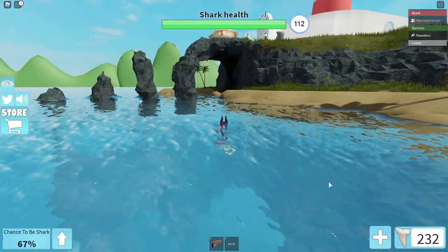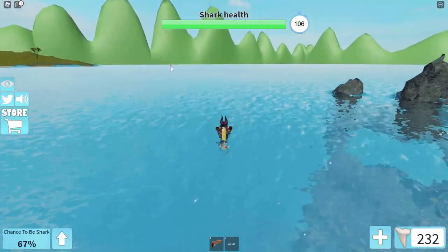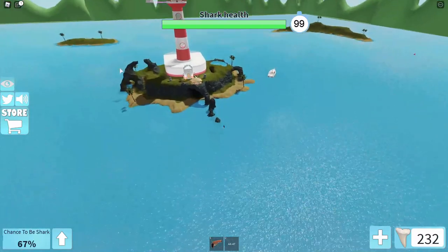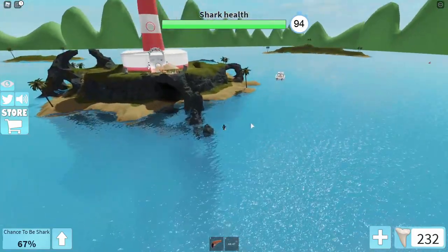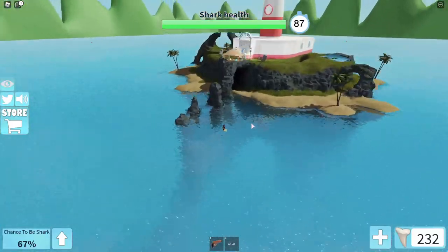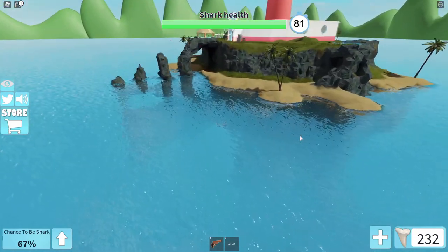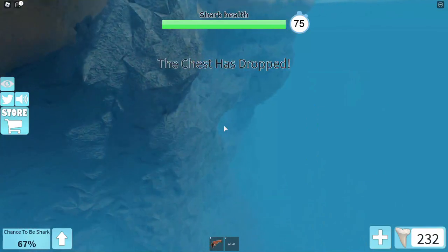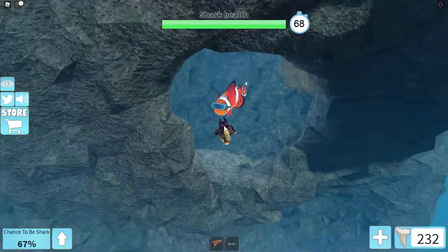Next is Shark Bite — this is probably the hardest one. You have to be the shark and eat all the buoys around the map. There are four of them. After eating all four, you'll get a super boost. Then go over to where there's an O-shaped rock formation. As the shark, do a super boost into the green rocks. Since I already did this, I have the fish here — but just super boost into that. Everything saves, so you don't have to do it next round.